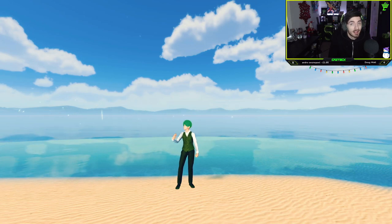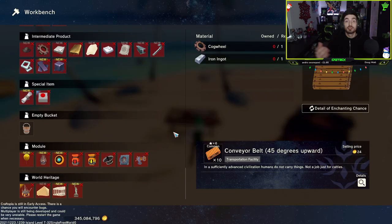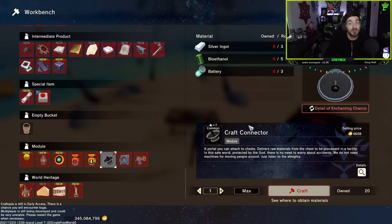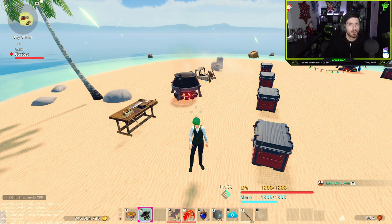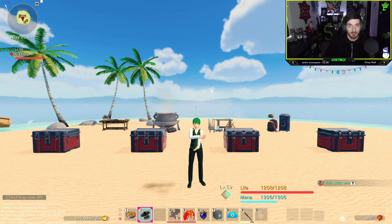Today we're going to be talking about the craft connector — what exactly it's used for and why it's one of my favorite items in the game. If we head into our workbench and scroll down to the module section, you will see the craft connector. They're very easy to make, only requiring silver ingots, bioethanol, and batteries.